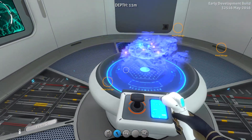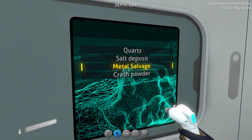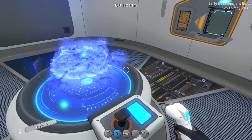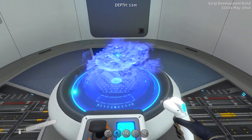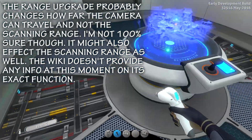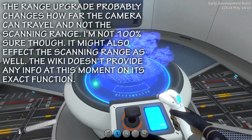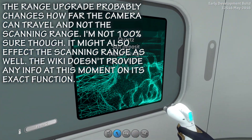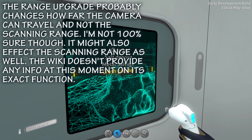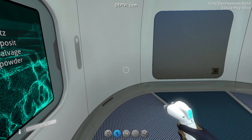Those slots are now filled. Let's cancel the current scan and scan for quartz — it should be faster and cover a bigger area. It definitely looks like a bigger area. This is how you find resources near your base. This only shows resources in the biome around your base — if we were in the Grand Reef, it'd show uranium, diamonds, and stuff like that.